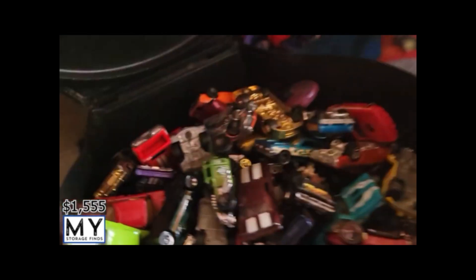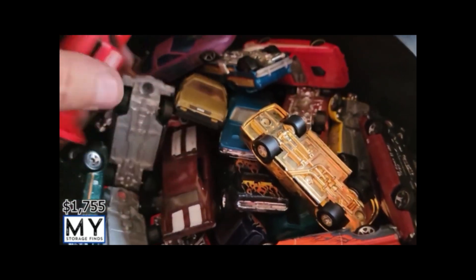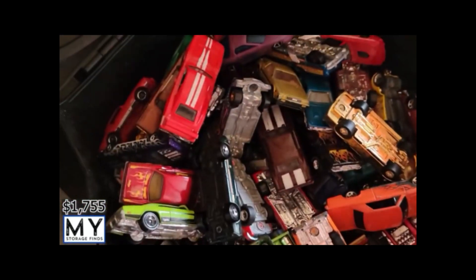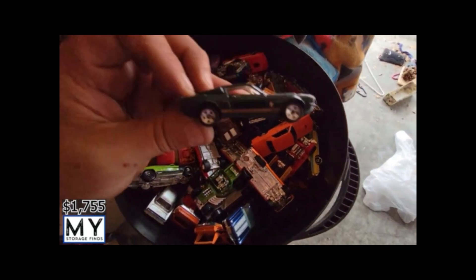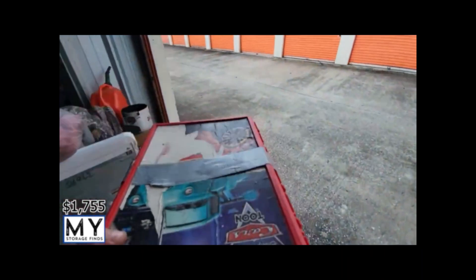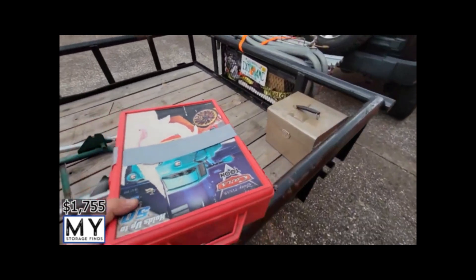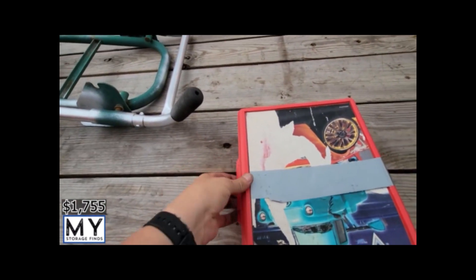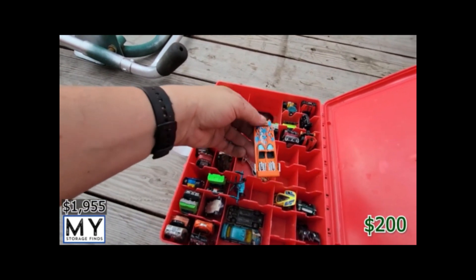Looks like a Lightyear kids thing full of more Hot Wheels, dude. I think I'm calling this the Hot Wheel unit — look at that, some really nice ones in here. Like another little box of stuff here, let's get this opened up and see what's in it. And more little cars — wow, that is beautiful, a boat car, that is awesome.